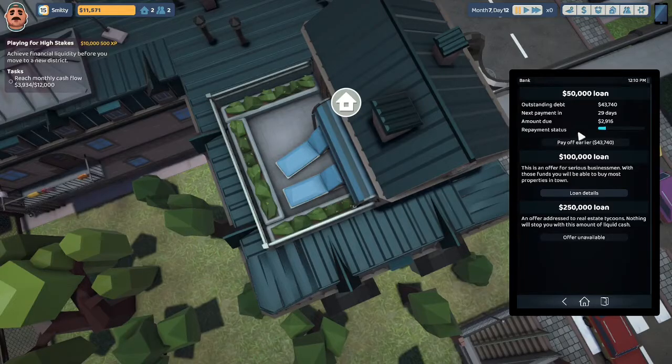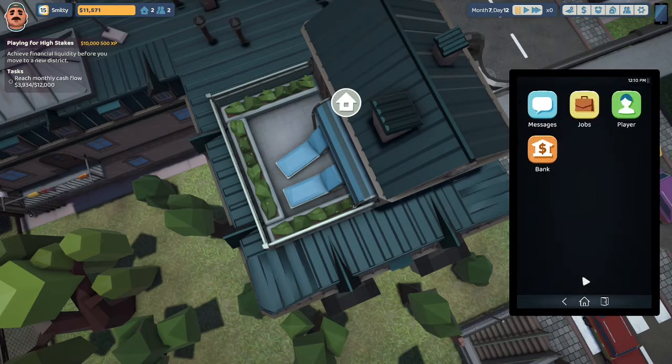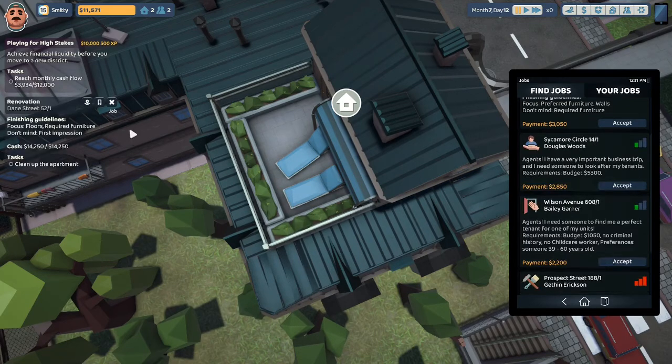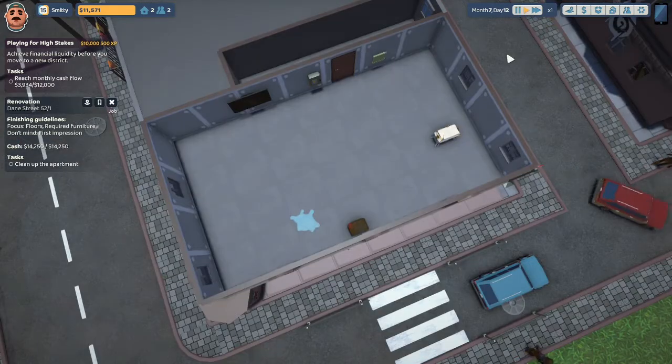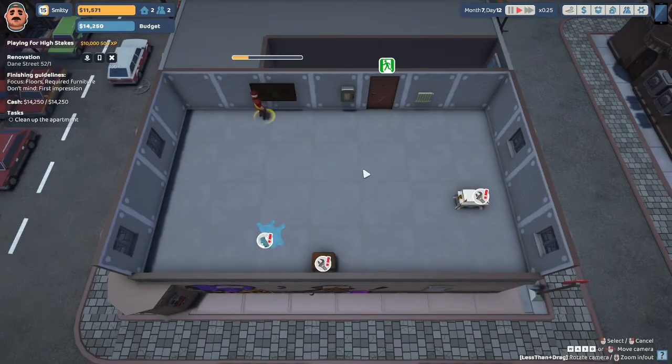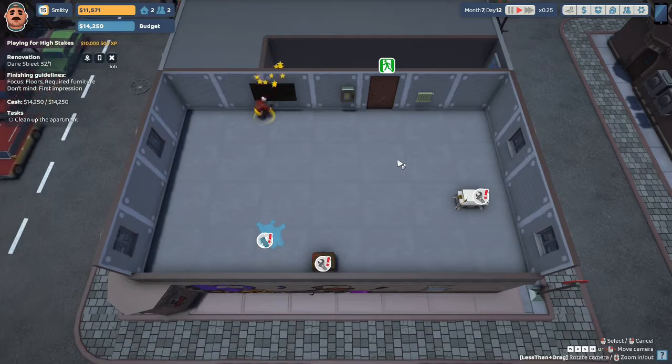Here you can see from the $50,000 bank loan that we took, we owe $43,740. So we're going to look for some jobs now. Let's try this $3,150 job — looking for a designer to do a total makeover of an apartment to fit their needs. Requirements: total makeover, budget $14,250. I'm going to go over to Dane Street and start with the cleaning. We have a chance to restore this television — Uncle Steve's going to work on restoring that.